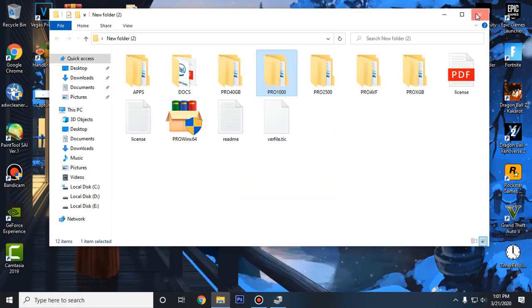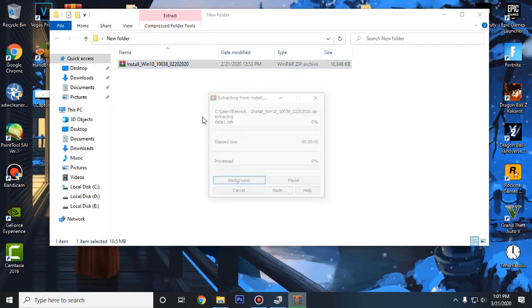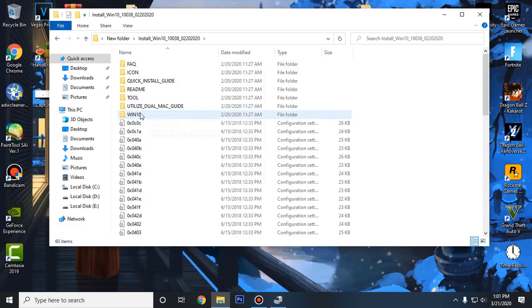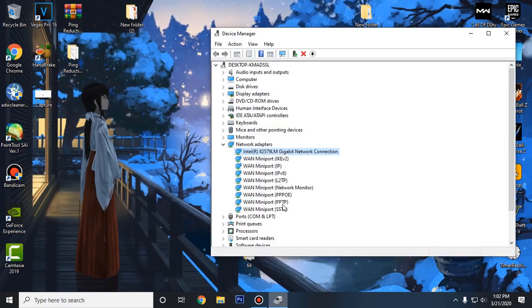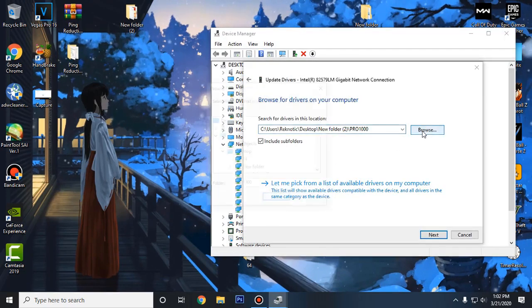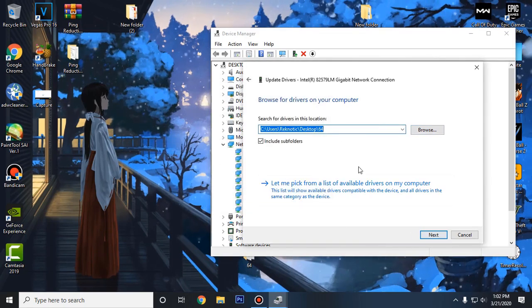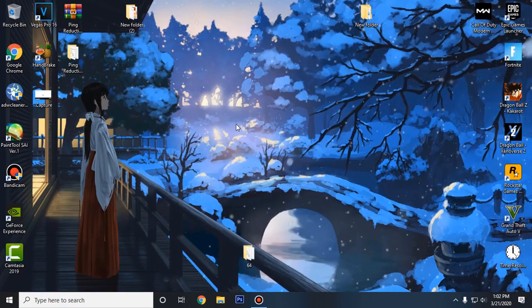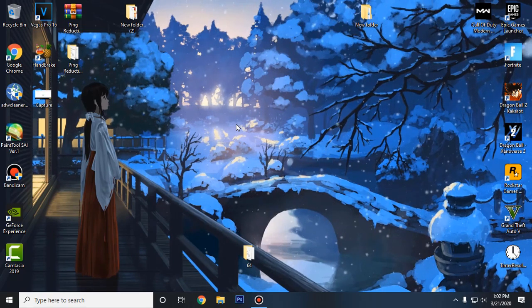Now let me show you how to install the Realtek drivers. Go ahead and extract it as well, then go into the folder. For the Realtek drivers, go into Windows 10 — if you are using 64-bit, drag that file onto the desktop; otherwise drag the 32-bit one. Then do the same step: click Update Driver, Browse My Computer, browse for the 64-bit file, click OK, then Next, and it will update your drivers. That's how you can install bloat-free drivers without installing any of the junk that comes with them, and this will help you get lower ping.